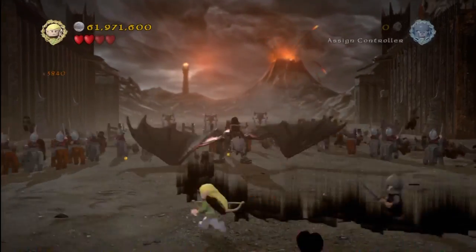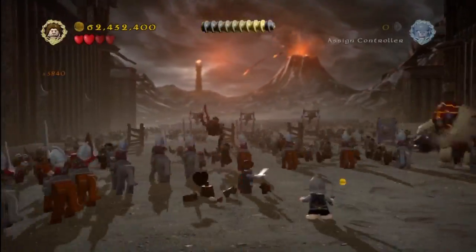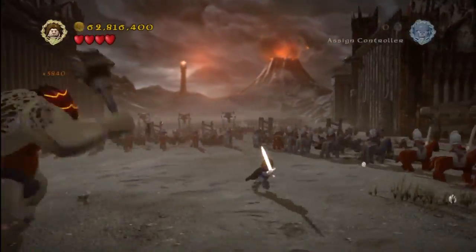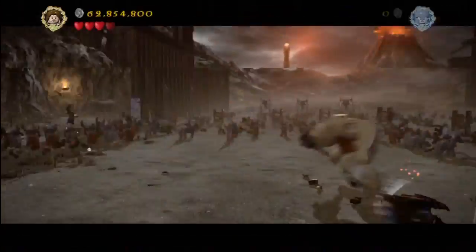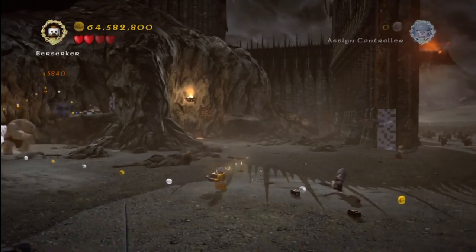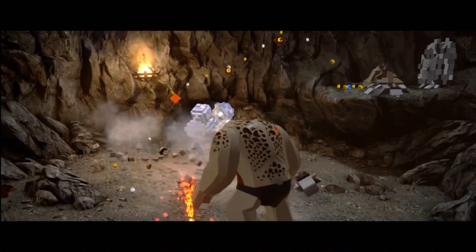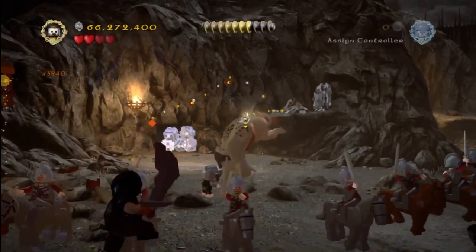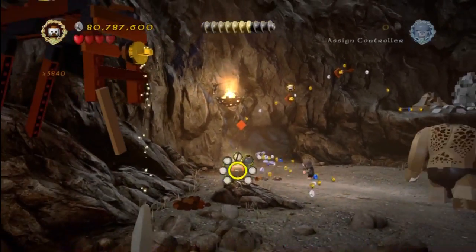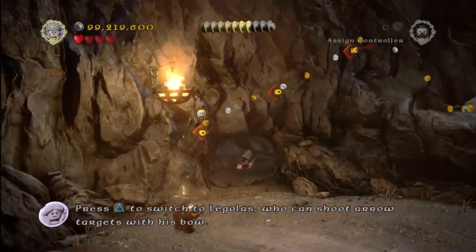Truth be told, I actually played this level through on free play, recorded it, and got to this section right here, and was not able to activate the action sequence. When you hit circle and actually attack him, it would not do it — it just kept glitching out. I had to start it all over and do it again. Once you complete that troll and move over to the far left side to the second troll area, grab Berserker or your Mithril Fireworks and blast all those Mithril objects in the corner. Not only will it give you a ton of studs, but it'll also open up a secret pathway.